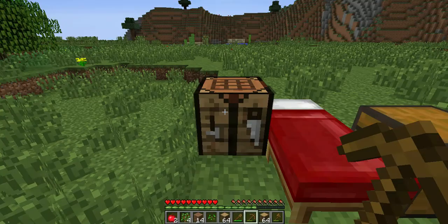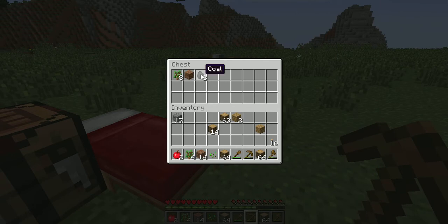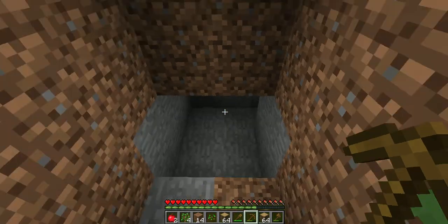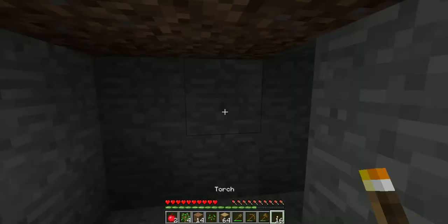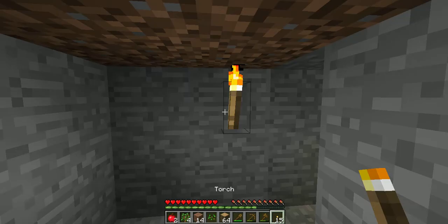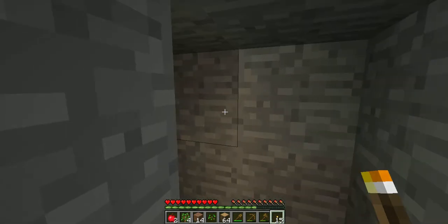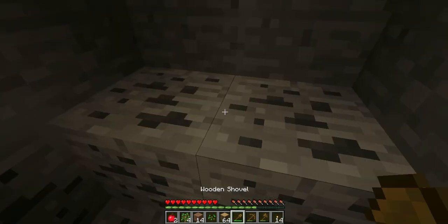Let's save this coal just in case I die. On the first few days you do not want to fight mobs because they can kill you pretty easily. You can get more armor and stuff later. You place torches just like you place any other normal blocks — just right click. And now let's go back to mining coal.